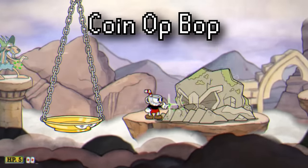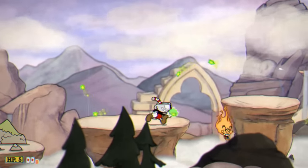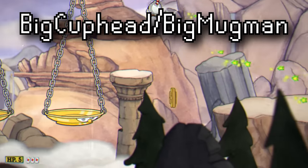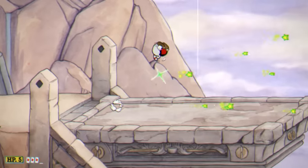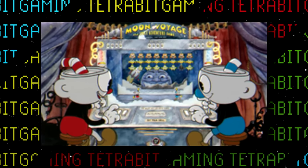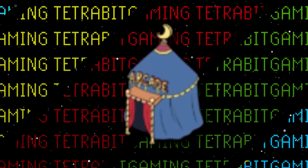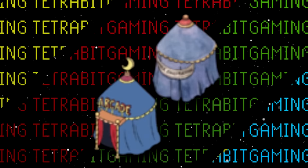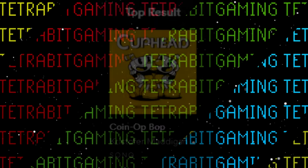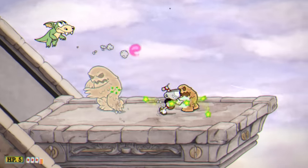There is also a scrapped level called Coin-Op-Bop. As the name and code suggest, it would have been based in an arcade, with different phases referencing classic video games such as Frogger, Space Invaders, and Asteroids. The code also references Big Cuphead and Big Mugman — some fans speculate Cuphead and Mugman would sit in front of an arcade cabinet playing the level. Unused graphics include an overworld tent and a peanut character that would talk about the arcade. The tent is very similar to one in Inkwell Isle 2 marked 'Under Construction,' and a track titled Coin-Op-Bop even made it onto the official soundtrack — hinting it may return as DLC.